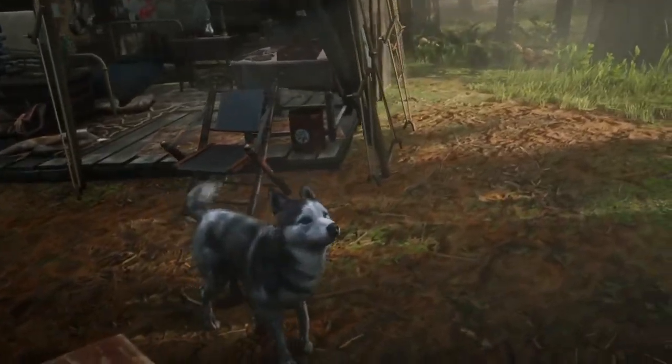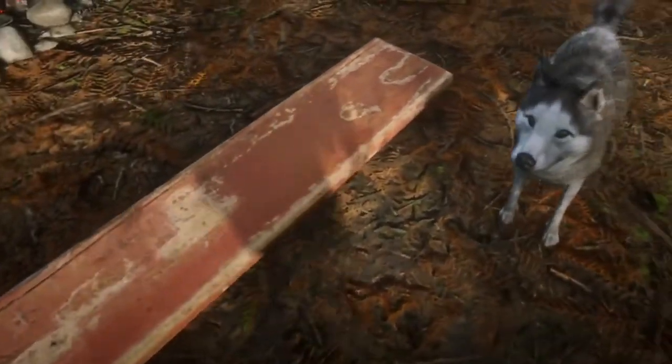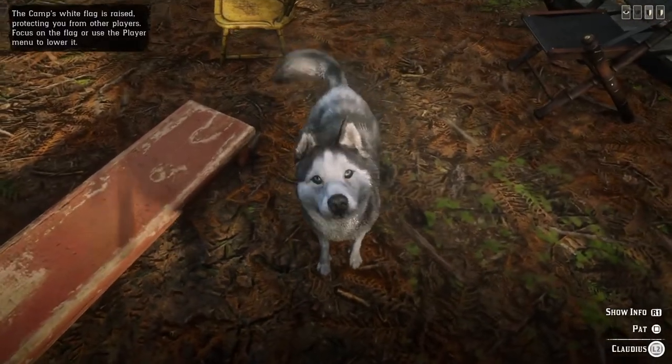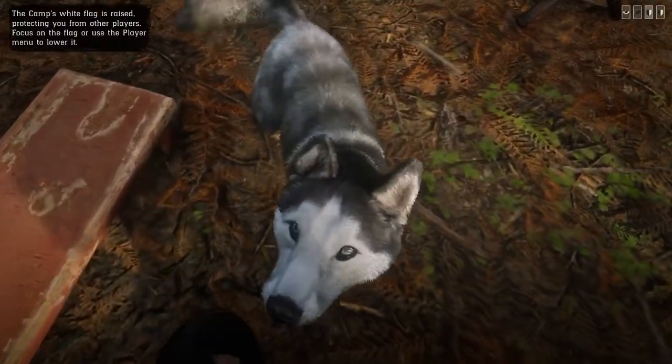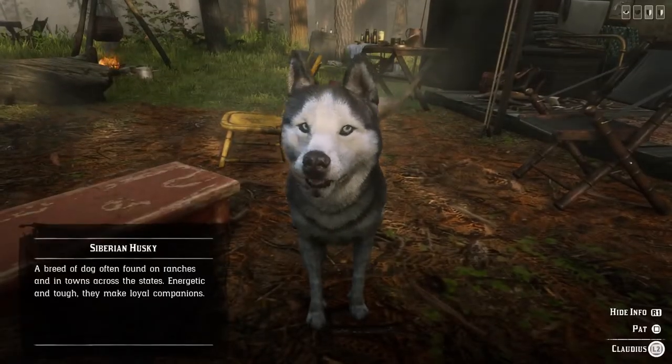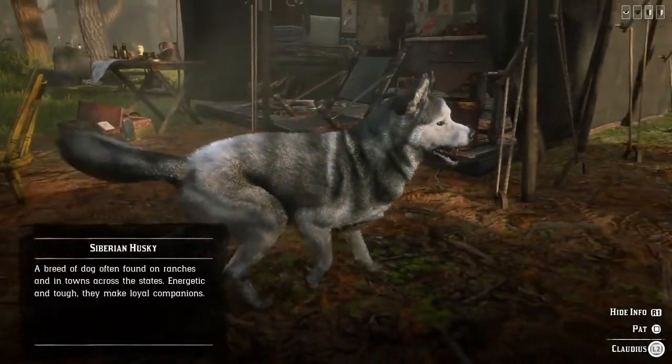So what we're going to do here guys is just take a look at how the dog behaves around the camp — how does it patrol? I think what you guys will notice is it does patrol a little bit more aggressively and heads out a little bit farther than any other dog that we have. But I could be wrong about that. I want you guys to check it out and see what you think for yourself.